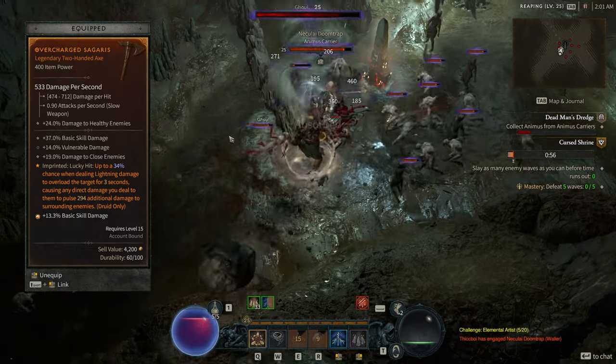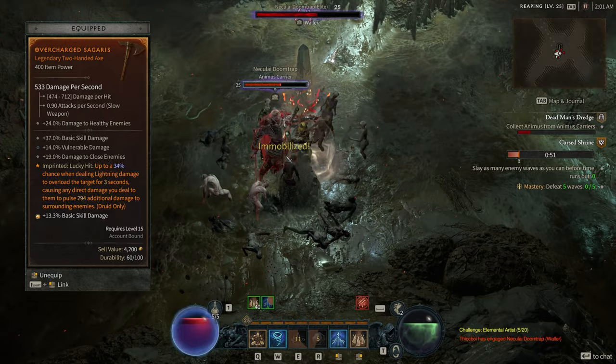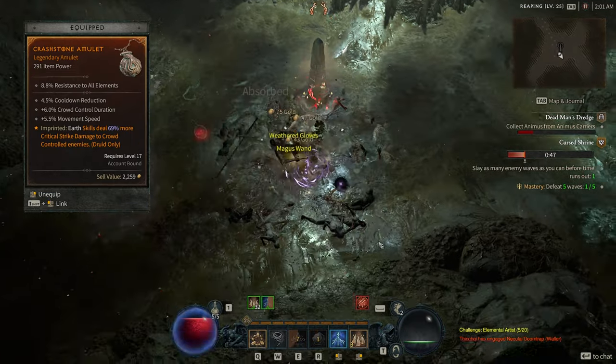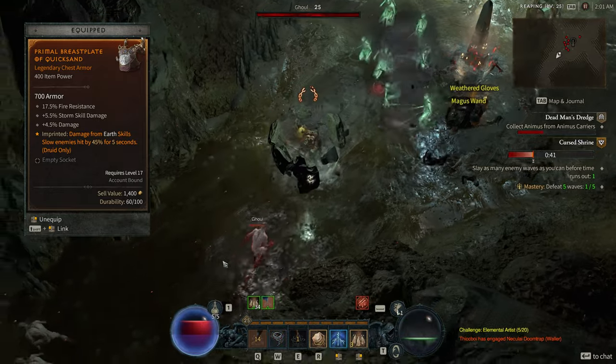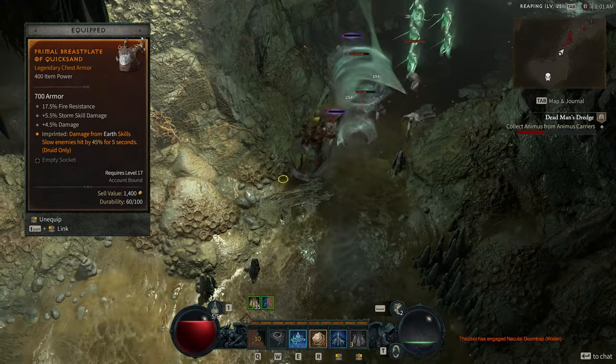Once you apply it, it boosts your AoE and single target damage by a huge amount, proccing repeatedly — there is no internal cooldown on this. And my amulet one is a boost to critical damage on Irvine skills when the target is CC'd. Since we are constantly applying slow, immobilizing and stun effects on targets, that's a near permanent damage boost to all enemies.